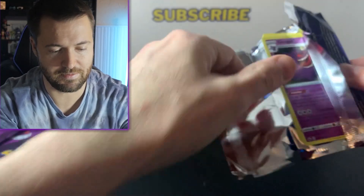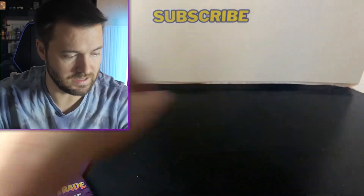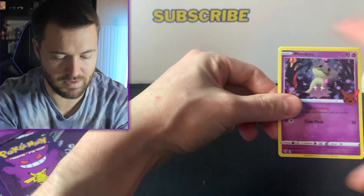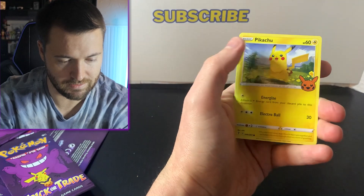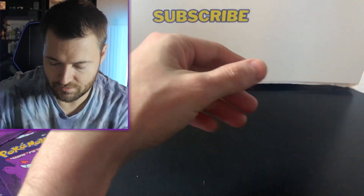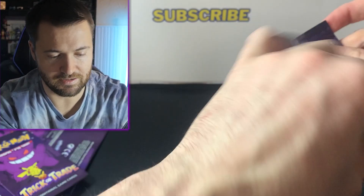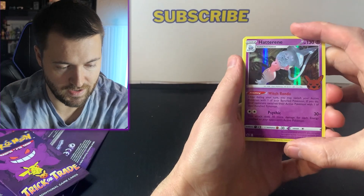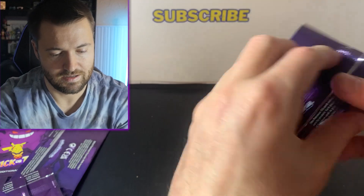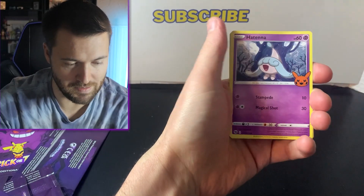We got the best card in the set — now we have doubles of Gengar. Then we get Hattrem and a Nickit. Next up, another Mimikyu — so we have doubles already. There's the Pikachu — I think they've actually used this Pikachu artwork quite a few times. Duskull as well. Getting a lot of doubles now. Oh, I think this is the first time we've had Hatterene. Pikachu and Haunter — Mimikyu again, a third Mimikyu.